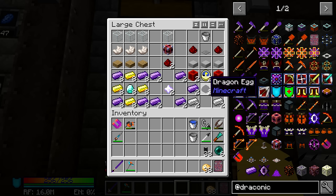Luckily, Draconic Evolution offers the ability to get more Dragon Eggs by just re-summoning the Ender Dragon. I believe Vanilla Minecraft offers a way to re-summon the Ender Dragon, but unfortunately you don't get the Dragon Egg back when you do that. You do need to do the Ritual, and I will be covering that probably in the next episode. The Ritual is not very expensive — you re-summon the Ender Dragon, it has a slightly different texture, and then you can kill it again, which is very easy once you have this new super OP armor.